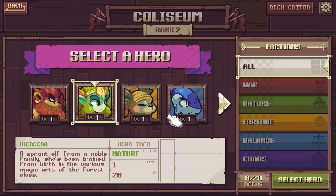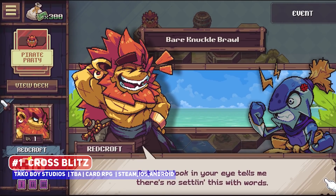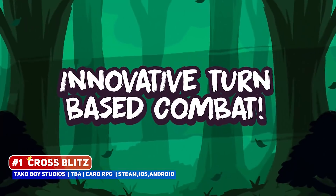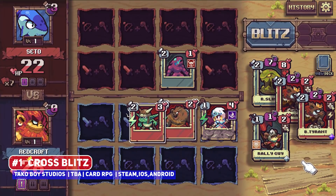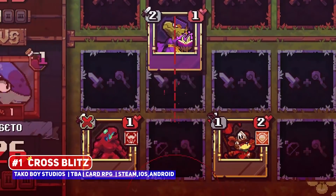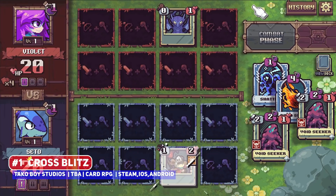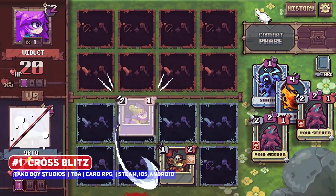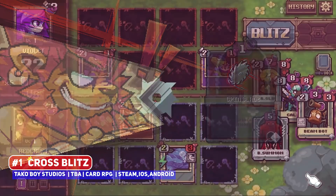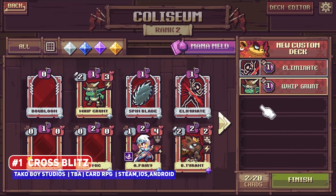In a world where there are many roguelite deck builders, it is very refreshing that Cross Blitz is a straight-up linear card-based RPG with a fantastic look, which is why it got my attention. You are exploring Cross Dawn, battling pirates and uncovering secrets as you play through the campaigns of 5 different characters. Combat does appear to be a twist on the Magic the Gathering formula, where you are summoning units to do battle, and with over 250 cards spread across 5 factions, there is plenty of room to theorycraft the perfect deck.